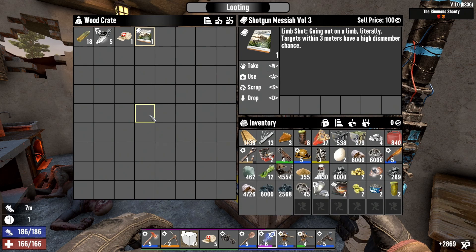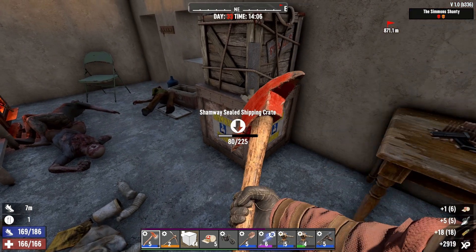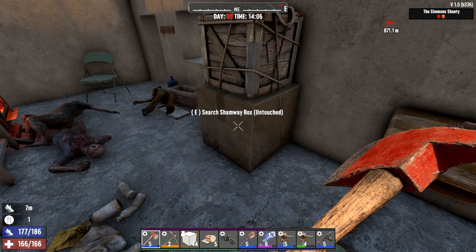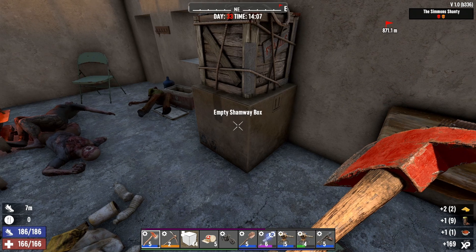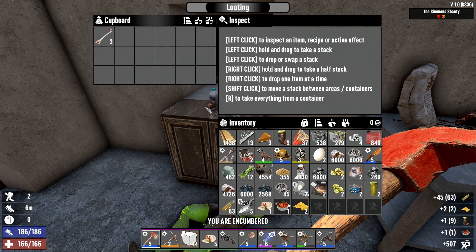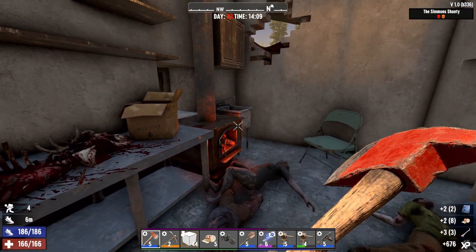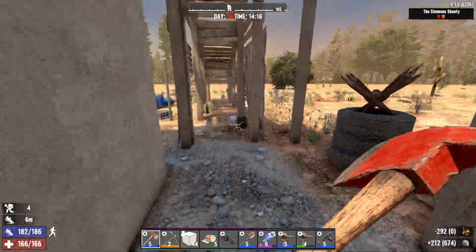Ooh, Shotgun Messiah 3! That's a good one. A couple more and we can unlock bulk crafting shotgun ammo, which is very nice. We'll hold all that. Let me take the ammo. I guess we'll be hoarders. Alright, that's it for here, we're done.